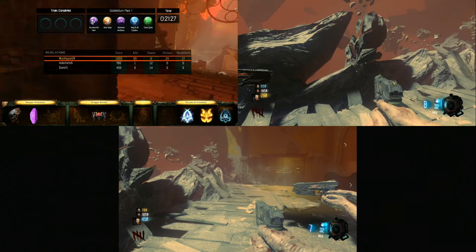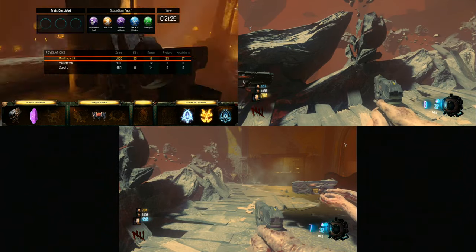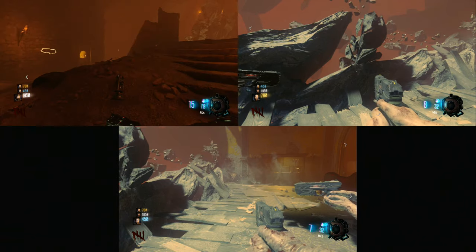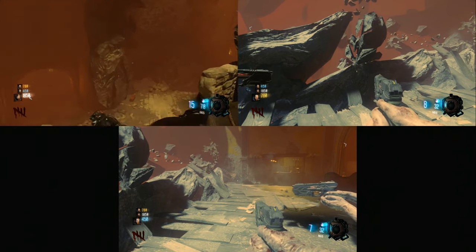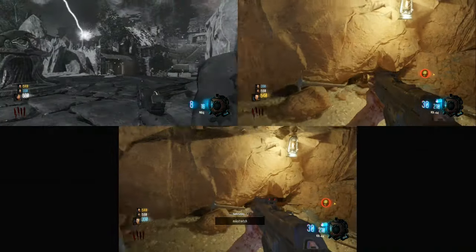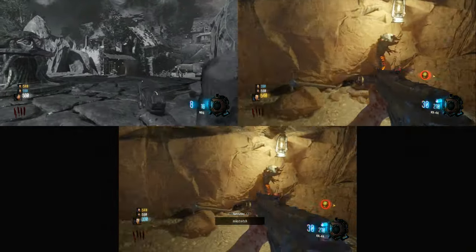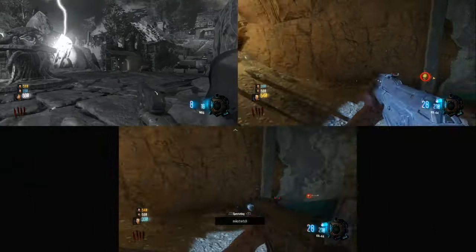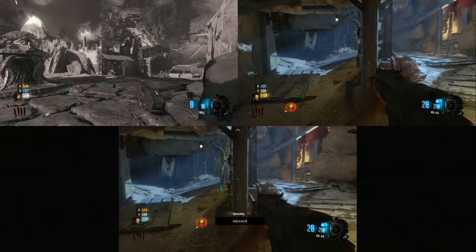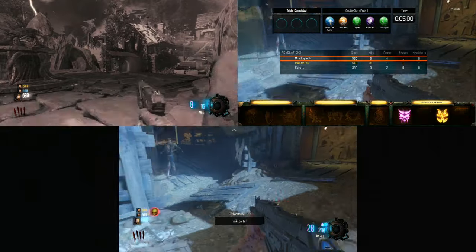The final rune is going to be in Origins. Go all the way down into the mineshaft, and in the mineshaft there's going to be a back wall. Hit it and out comes the final rune.